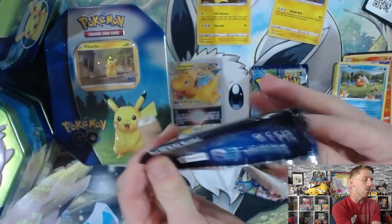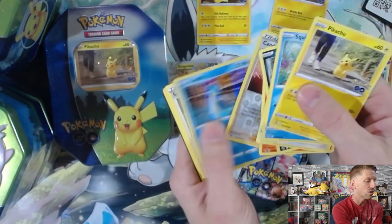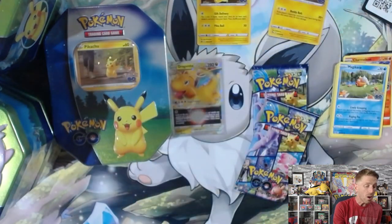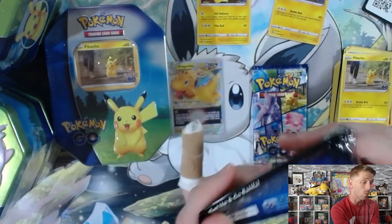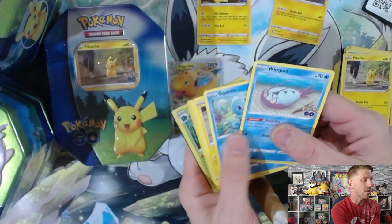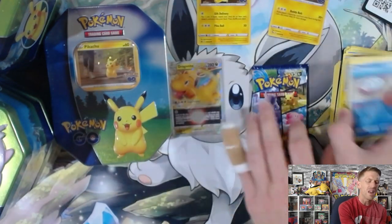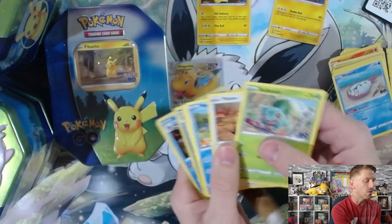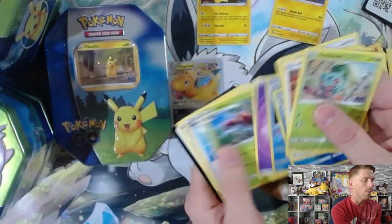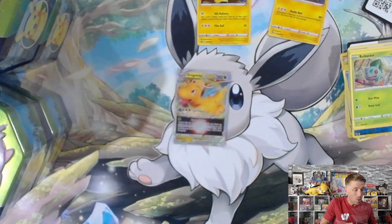So far they have released the Alolan Exeggutor collection box and the Team collection boxes — Team Mystic, Team Instinct, and Team Valor — as well as the ETB. There's still more product for Pokemon Go to come. Lots of good stuff in this set to carry us over until Lost Origin, which comes out beginning of September — September 9th, I think, is what they moved the date back to. Out of that Pikachu tin, not a whole lot. We did get the Dragonite V-Star, which is pretty cool, but no Radiant cards and no Ditto cards.